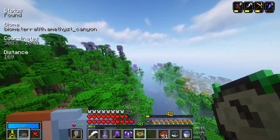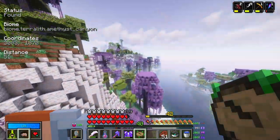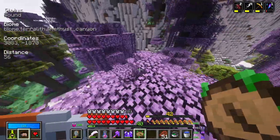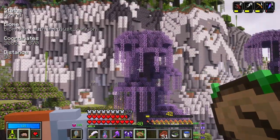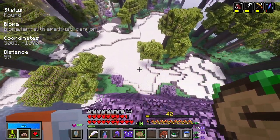I see it in the distance — the jungle is changing color to the Amethyst Canyon, which is this. Land. I'm not seeing amethyst anywhere. Question is, do we have anything on the ground? I doubt it though. There's a cave entrance here — I just realized. Hold on. Maybe.